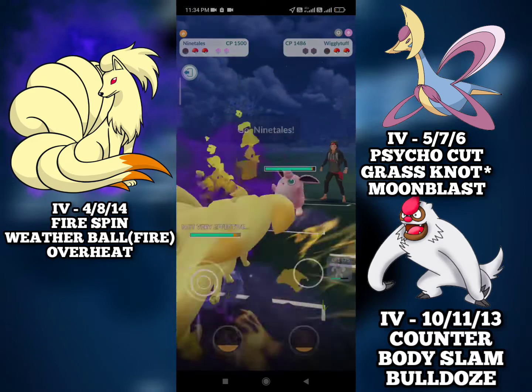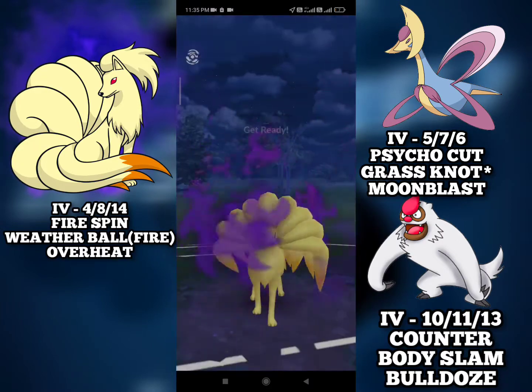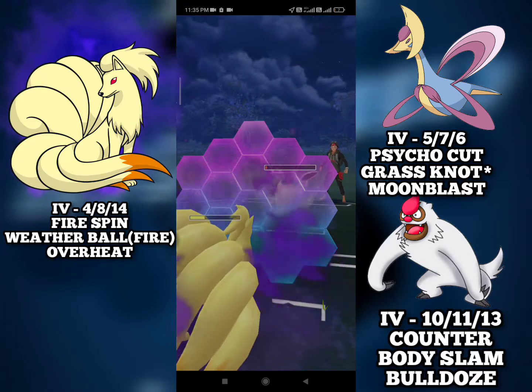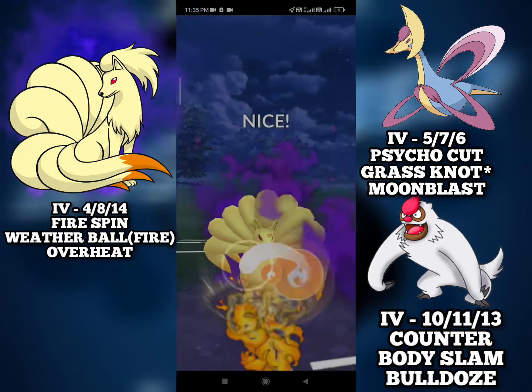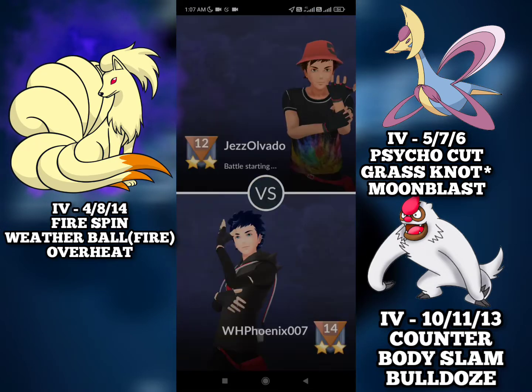They bring in a Vigoroth and I bring out my Ninetales and they are staying in, so something is incredibly weak to Ninetales in the back. I will commit to the farm down and have an Overheat loaded for whatever is in the back. And they have Abomasnow — oh, this Overheat is gonna hurt. And Overheat did 400% damage to the Abomasnow and we get the win.